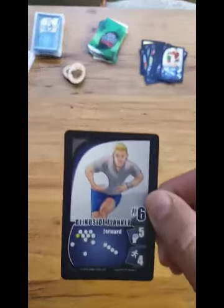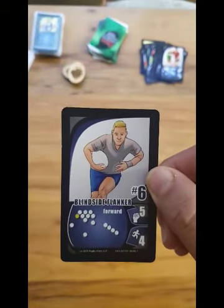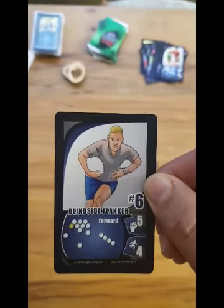Each of your player cards in Rugby Glory will have three numbers on them. The top number is the player position number. The one right below with the closed fist is the power number, and the one on the bottom is the hustle number. For tackles, you're going to be comparing hustle numbers.